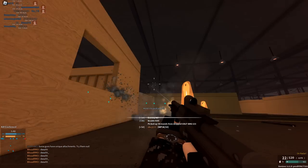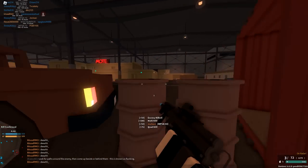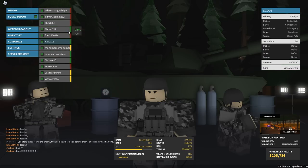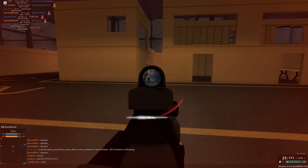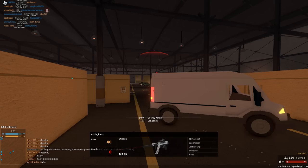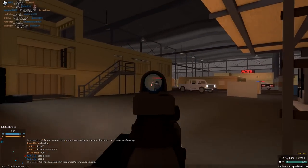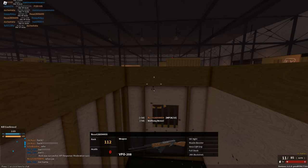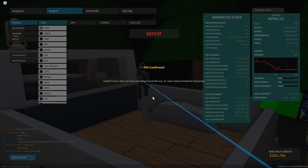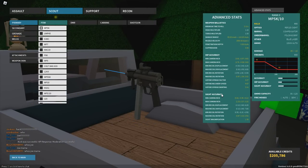We got a six multi-kill — let's go! I'm liking this setup quite a bit. Taking off the long barrel lets you improve the recoil at the same time, so that's definitely the move in my opinion. There was a hacker in the lobby — his movement was just clearly off. We escaped the spawn trap but didn't manage to get one going ourselves, so they won. Anyways, that was the video — hope you guys enjoyed it. These setups were pretty good overall. If you watched to the end, I really appreciate it — see you in the next one.